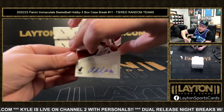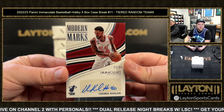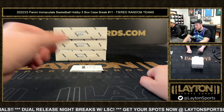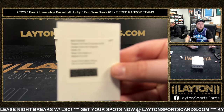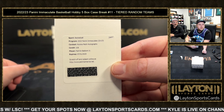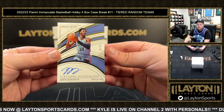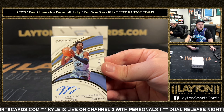Two-color Jamal Murray patch, jersey-numbered, number two, his jersey number being 27. The first auto of this box is going to be Udonis Haslem — let's go, baby! 29 of 99. That's going to the Heat — Udonis Haslem of LSC is Sean. Going to the Warriors: Patrick Baldwin Jr on the rookie patch auto, congrats Golden State. And then 24 of 99, on-card auto, Virtuoso — Jaren Jackson Jr., the reigning Defensive Player of the Year. Congrats on that.